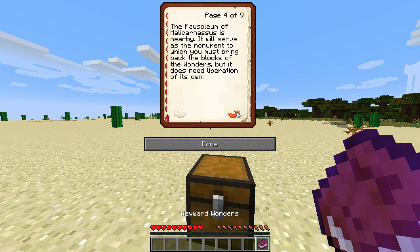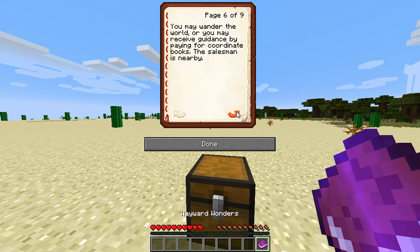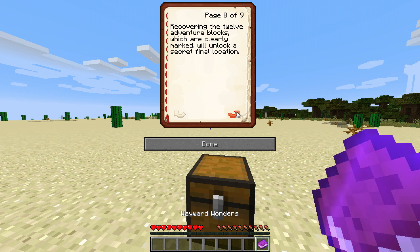But it does need liberation of its own. Wool blocks are also scattered around the world — they are optional on your adventure but bringing them back will reap random and unique rewards. You may wander the world or receive guidance by paying for coordinate books; the salesman is nearby. There are 28 possible blocks to recover but far more secrets, items, and locations to find. Using ender chests, setting your spawn, and finding spirit stones that give temporary buffs will all be useful. Recovering the twelve adventure blocks, which are clearly marked, will unlock a secret final location. Good luck and enjoy.